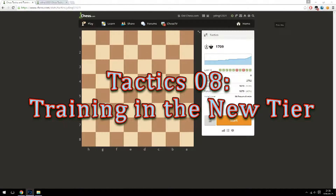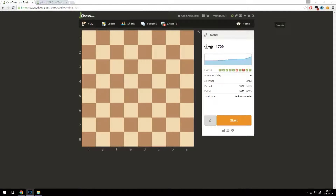Hello, WinterFlame here with another chess tactics video. Today we'll be doing five more tactics puzzles. We left off at 1709 after getting three right and missing two. We didn't lose any points, but only gained around four points. So I'm hoping to improve on that today by getting all five right. Let's begin.